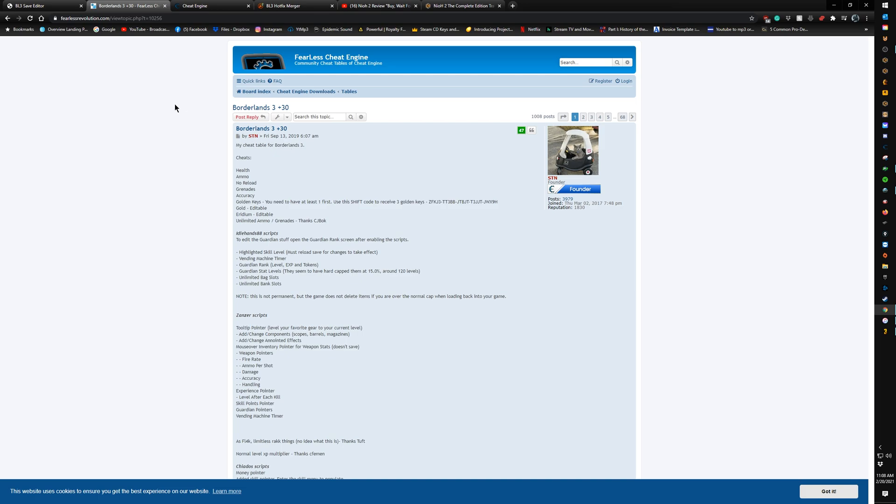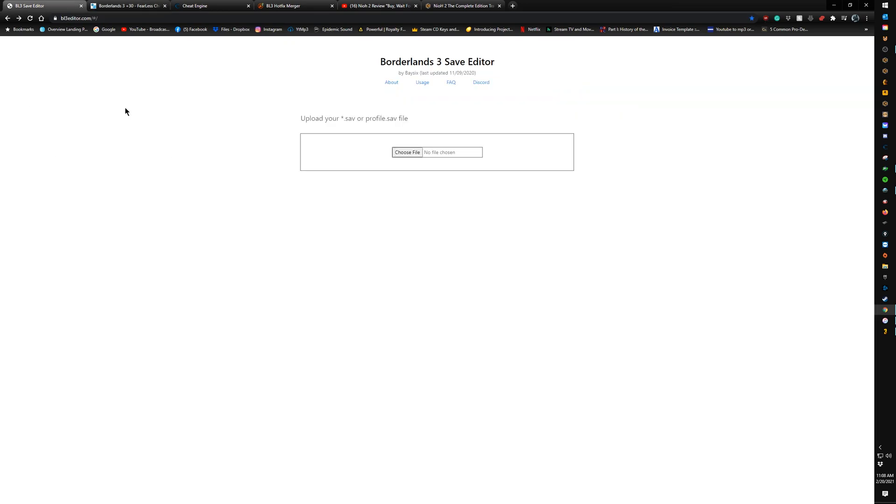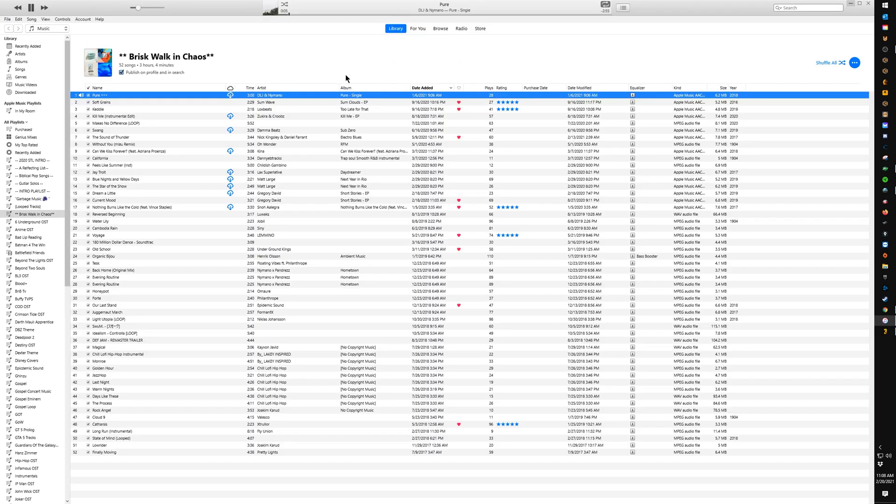For anyone who missed that video, the link will be down in the description. You can also just Google 'Borderlands 3 save editor' — you put your save file or profile data in there and go from there. That video covers how to specifically modify the save files and weapons.